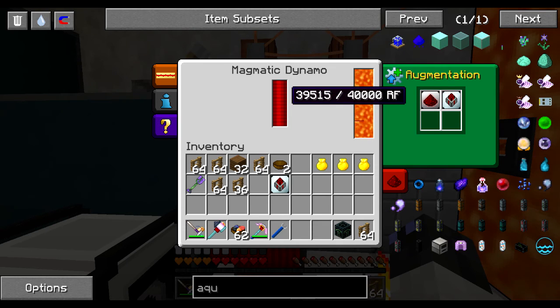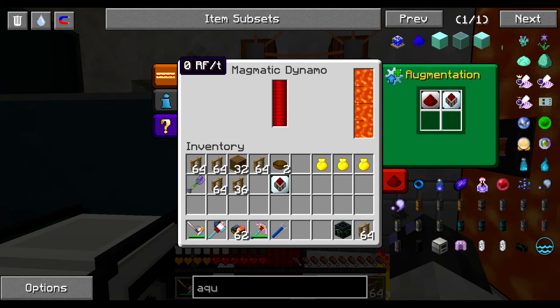It's going to stay that way until it charges itself up to 40,000 RF and should reduce itself to zero after it's done loading. It's doing a maximum of 80 to reload itself — look at the thing, it's slowly going. And now it's at zero RF per tick.